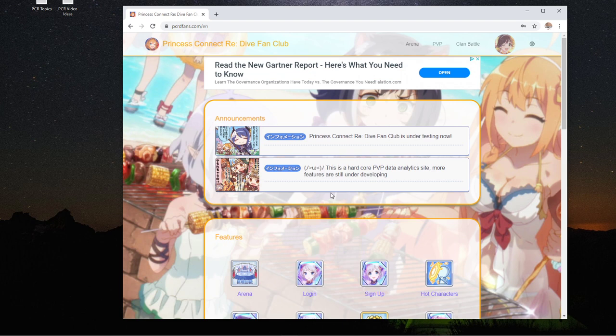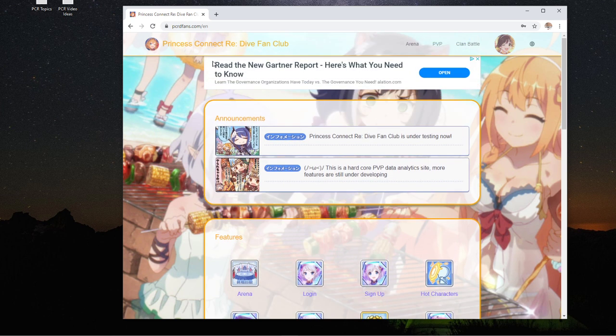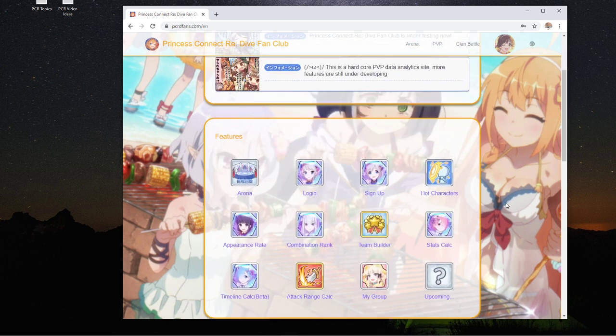However, this was all based on a website that I previously used when I was on the CN server, and they finally released the global arena database as well. I'll have a link in the description — it's pcrdfans.com/en. You have to create an account; there will be a login button and it's very easy to create an account.